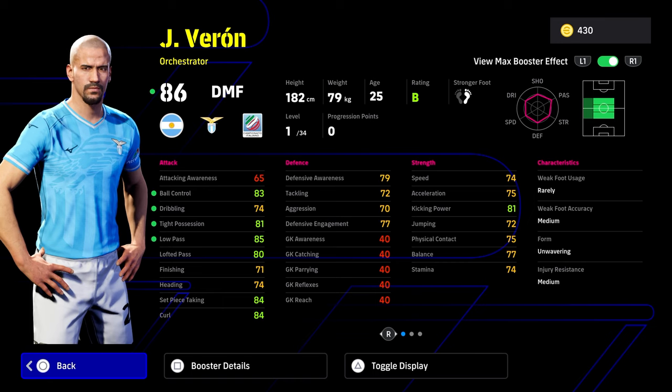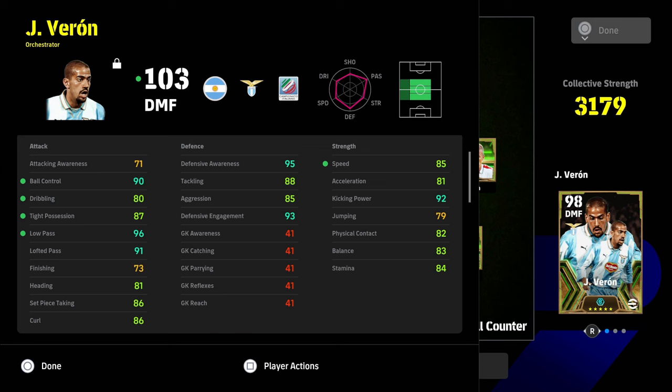It's definitely a really good card. I thought he would be a lot slower than he is — he's definitely faster than I thought he was going to be and I'm actually impressed with him. This is the auto-allocated version of Sebastian Veron: 85 speed, 81 acceleration, 92 kick power, physical contact 82, balance 83, and 95 defensive awareness with 85 aggression.